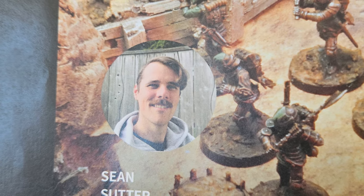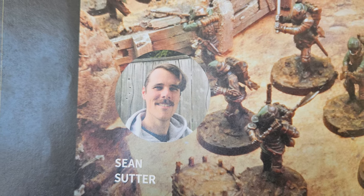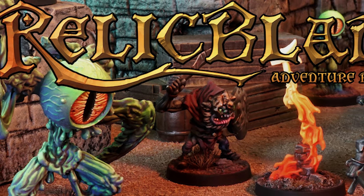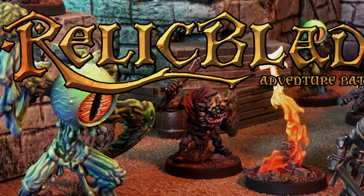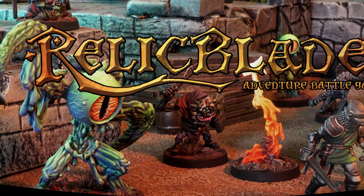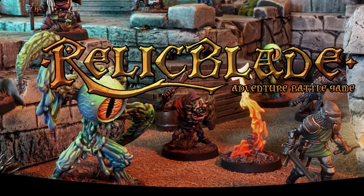Sean Sutter was already an accomplished artist and game designer when he released Sludge. He is also known for his miniature skirmish game Relic Blade, and his artwork and miniature sculpting that goes with the game. While Sean designed Relic Blade as a 30mm campaign-driven skirmish miniatures-slash-RPG game with brighter and more comic book-like art, Sean has taken a decidedly darker approach to world-building with the Sludge miniatures game.